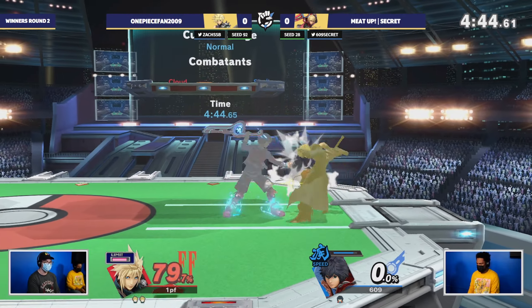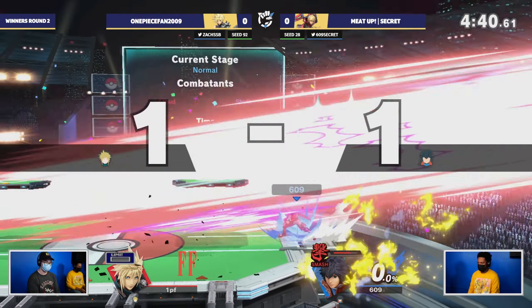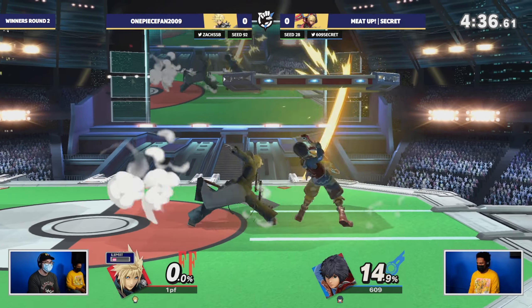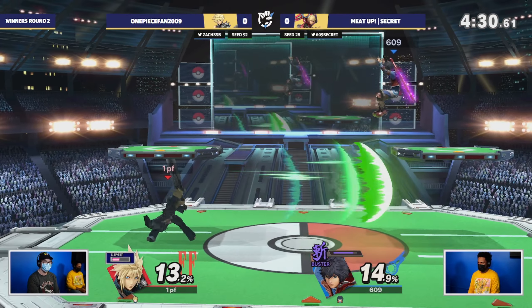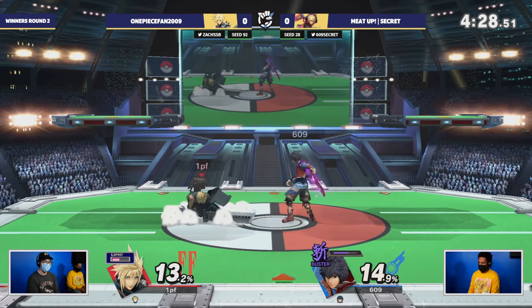They do get edgeguarded. One Piece Fan is turning up right now — they have the most incredible soul. I guess I cursed. The commentator's curse is back — I guess it strikes back. We are keeping things even though. I feel like the momentum is starting to shift towards One Piece Fan right now, because they're able to get a lot of these neutral wins, and Seeker really just kind of excels in the carry game, the advantage state.